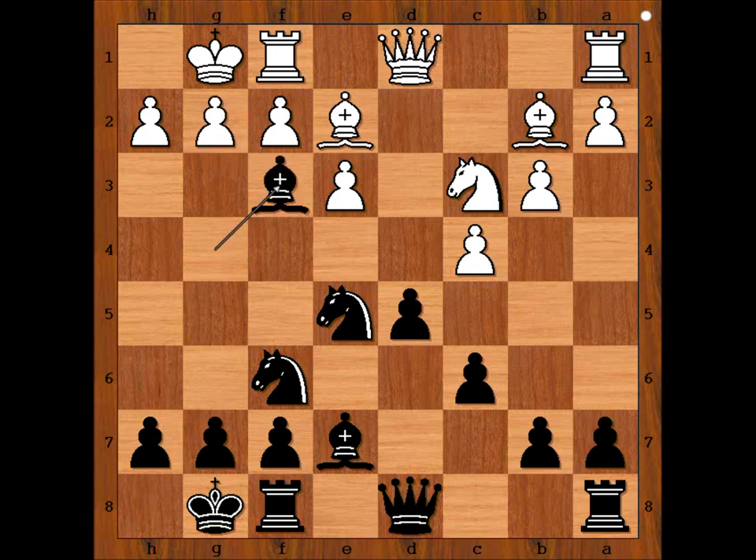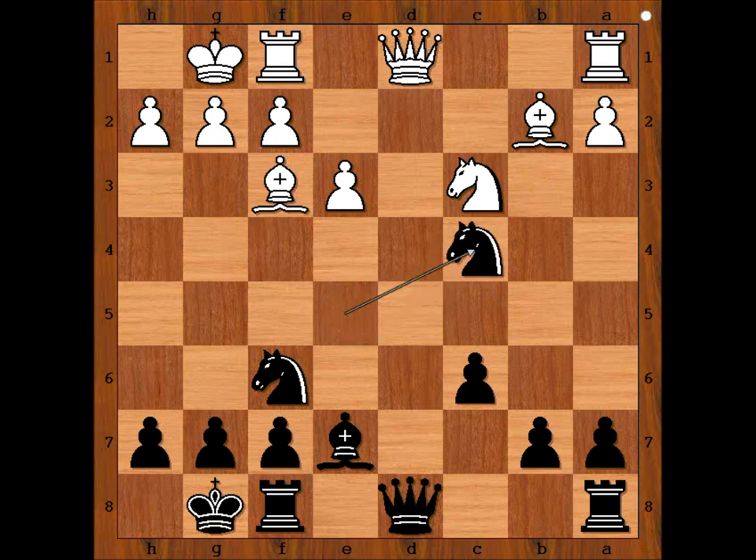But the alternative is not good either. For example, if bishop takes on f3, then pawn takes pawn, and after b takes on c4, knight takes on c4, black is a pawn up, attacking the bishop on b2.